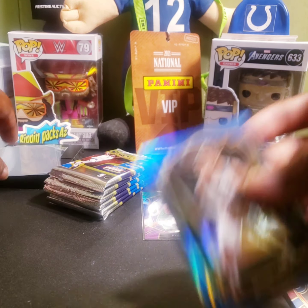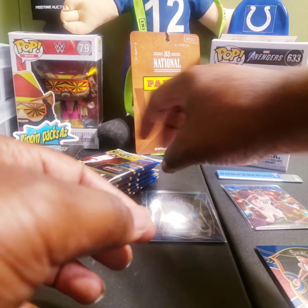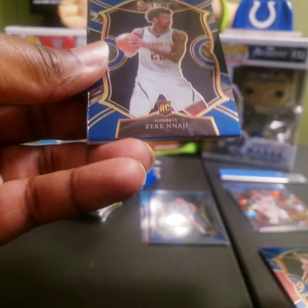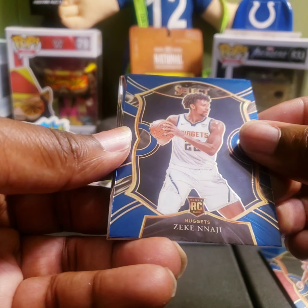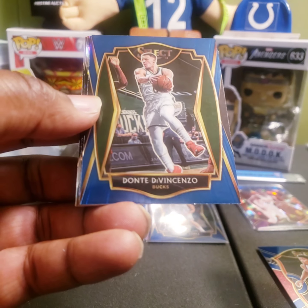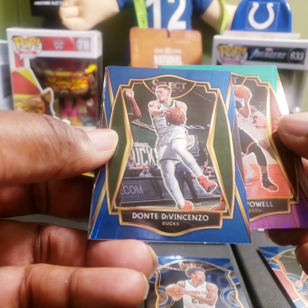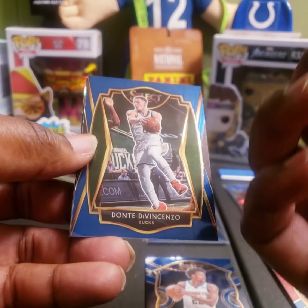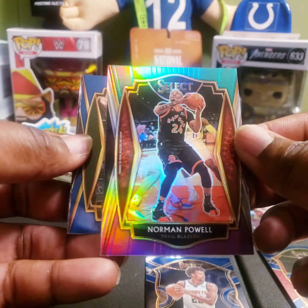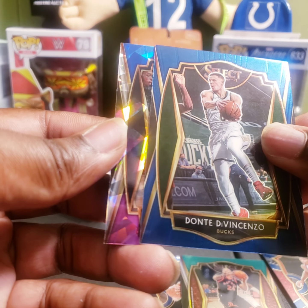Next pack: we got Zeke Najee rookie for the Nuggets, Dante DiVincenzo. Pull from the back — we got a green prism of Norman Powell for the Trail Blazers in his Raptors uniform, and that is the premier level. And our cracked ice...